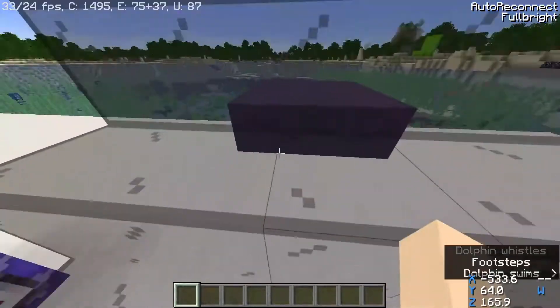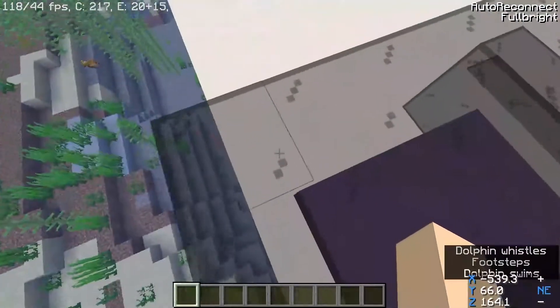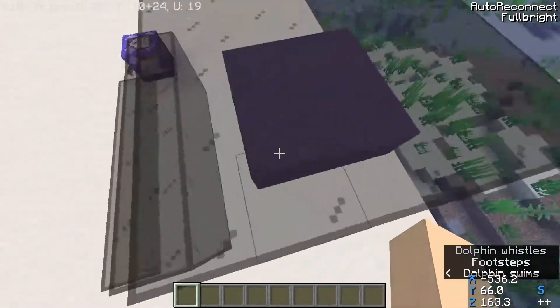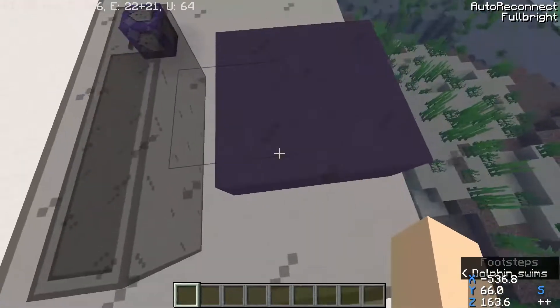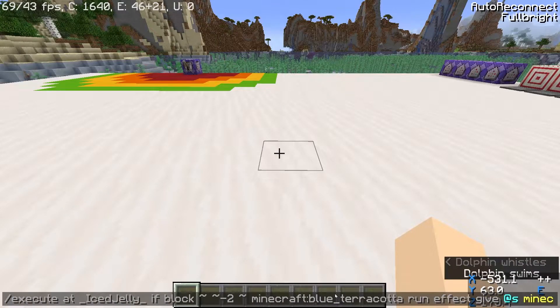Now for the second one, we have a levitation pad. If I walk on the sides, nothing happens, but as soon as I walk over the blue terracotta, I fly up. We're executing at myself, and if the block two blocks under me is blue terracotta, it gives us the levitation effect.